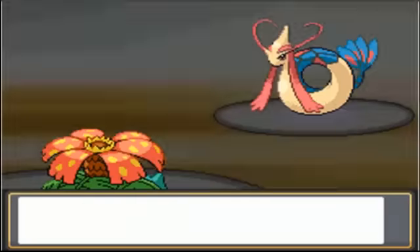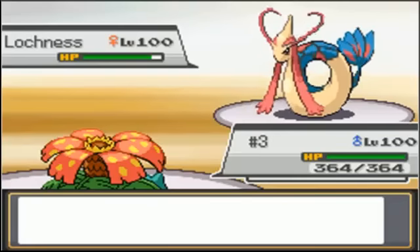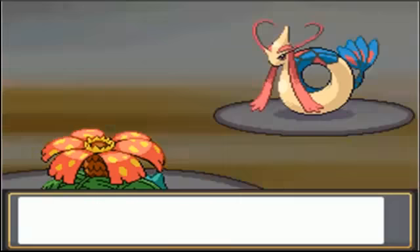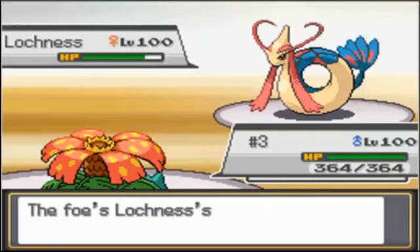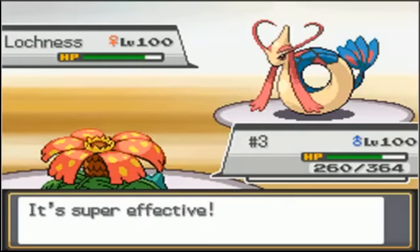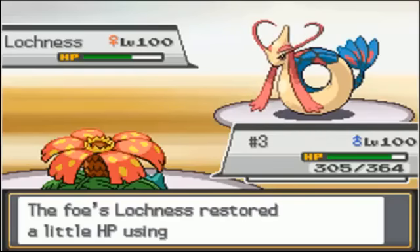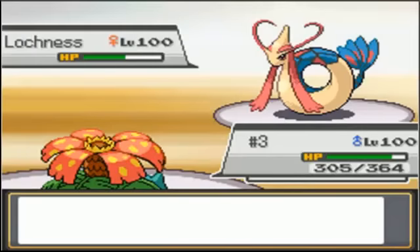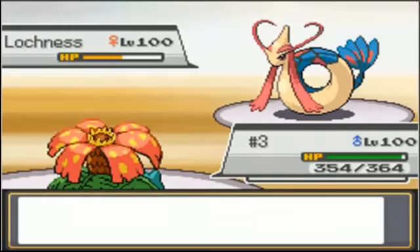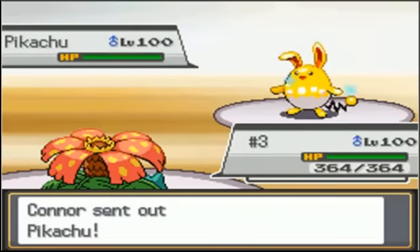Right here you can see I go for Leech Seed on a Milotic, which does a decent amount seeing that it's running max HP — so that's pretty nice. I go for Protect because I know the Ice Beam is going to come, so I get more Leech Seed damage plus Leftovers. Milotic is running a few EVs in Special Attack and I take the Ice Beam pretty well — only about 104 damage — and I'm going to get most of that back with the Giga Drain combo along with Leech Seed and Leftovers. We get back up to 305 HP, and then with Leftovers and Leech Seed we're back to full. It's like Milotic isn't really doing anything to me at all, and I'm just wearing it down to half health in about three turns while I'm still at full health.